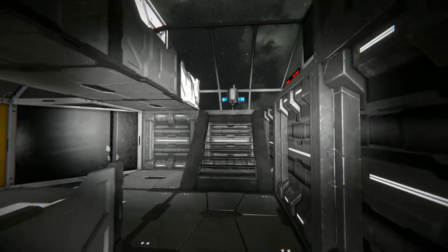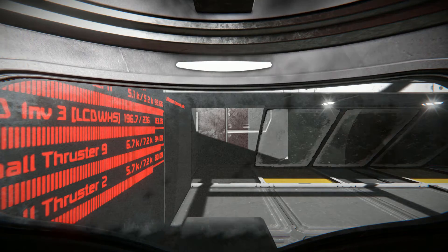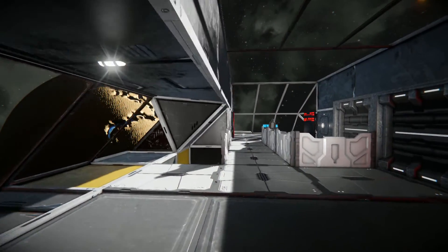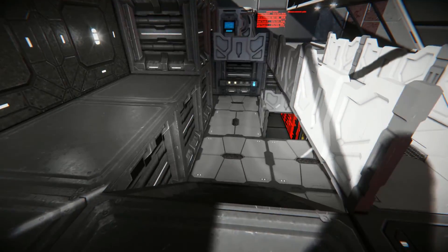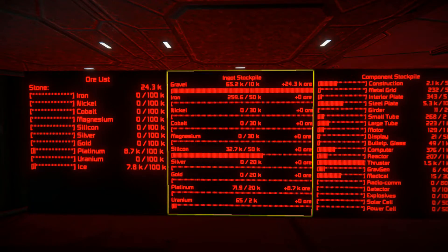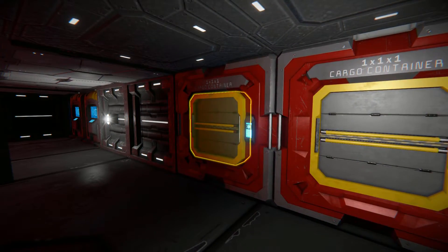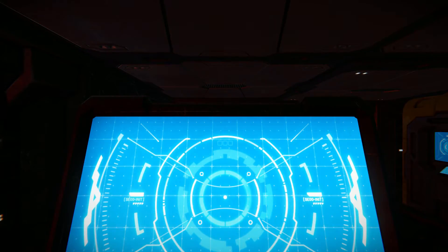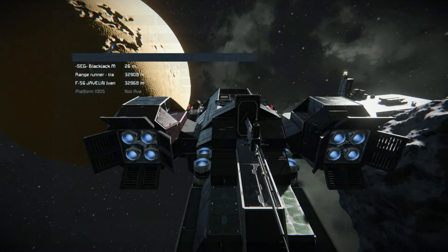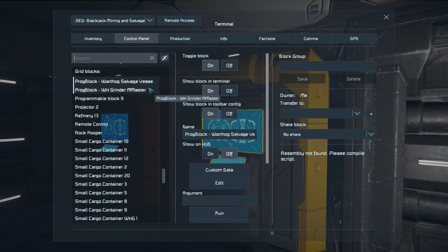This is the inside of the ship — it's very small but not cramped. Some steps lead up to the medical bay and cryo chamber where we can recharge ourselves. There's a display screen showing your damage report for any damage taken on the ship. Turning around we come across a catwalk, and going down further there are LCD screens showing the ore list, ingot stockpile, and component stockpile. There are also cargo containers to store everything collected. In the back there's a chair where you can take remote control of the Blackjack itself. We also have two programmable blocks: one is the Warthog salvage vessel and the other is the grinder master.